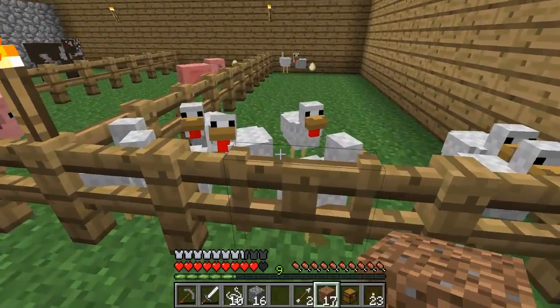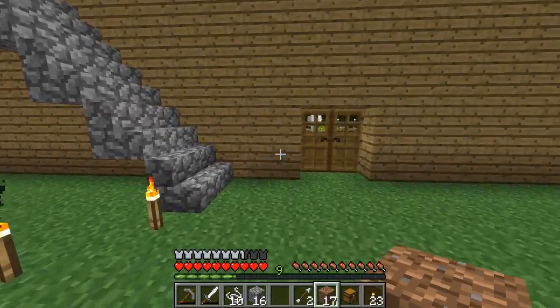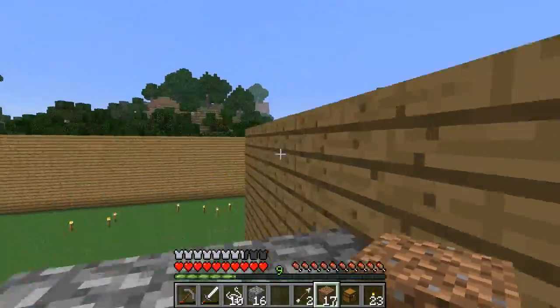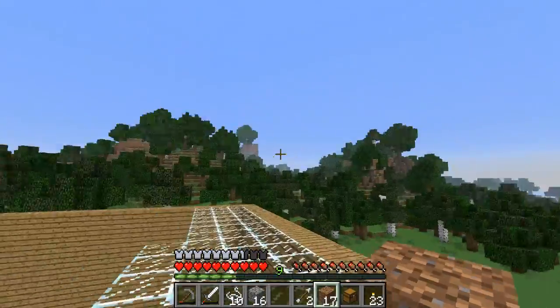Harvest the wheat and then come over here and breed. What do you need to do? Pigs? Carrots? That means we gotta find a village. Good luck. There's a desert somewhere, or something somewhere.